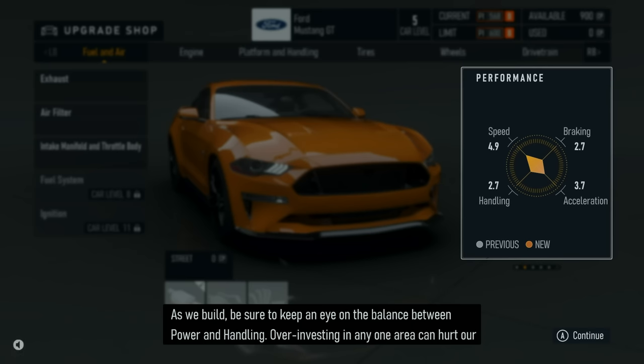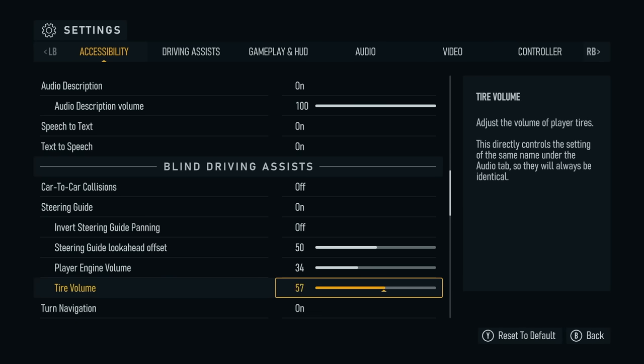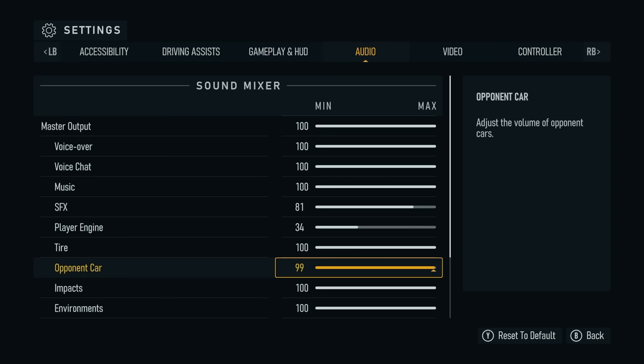Now, this isn't a fault of Blind Drive Assist — it was doing exactly what it was supposed to do. But as someone more used to an arcade-style racer like Forza Horizon, I needed to tune it, much like tuning the engine of my 2018 Ford Mustang GT to get the best performance. So I went into the volume settings and tuned the volume sliders for my engine and tire volume so the sound effects weren't drowning out the assist cues. I also changed the pitch of the turn cue to a lower tone to help separate it from similar cues, and changed the pitch and volume of the track limit cue so I didn't confuse it with the deceleration cue.